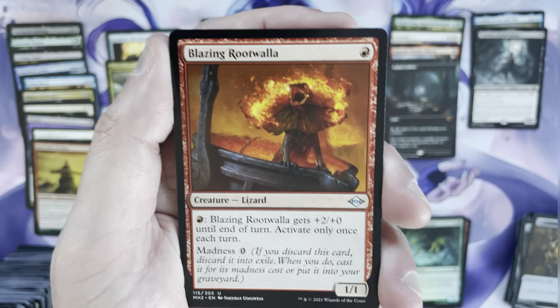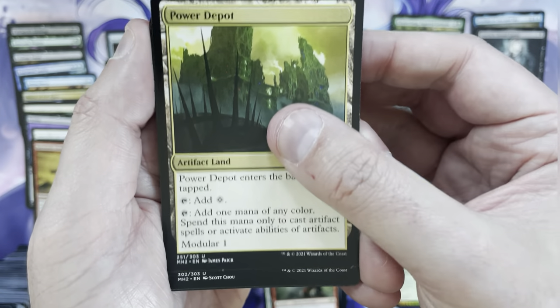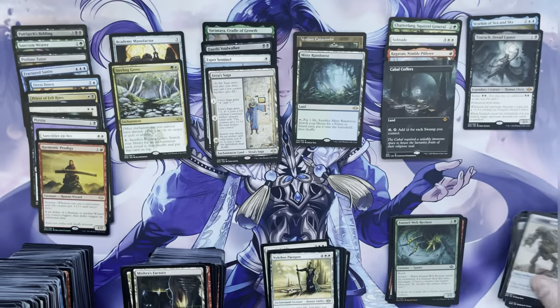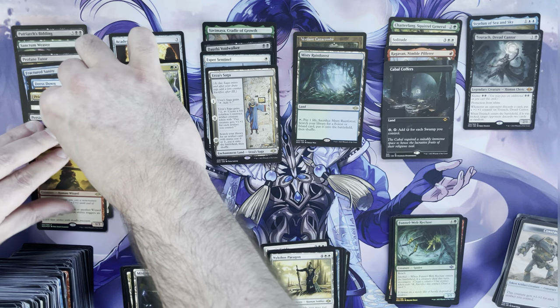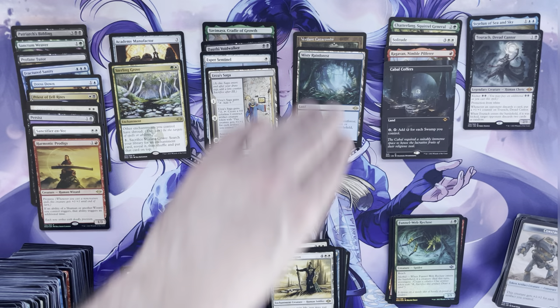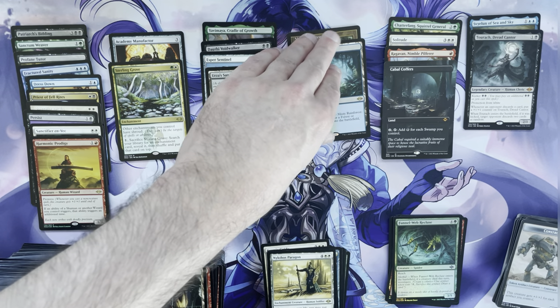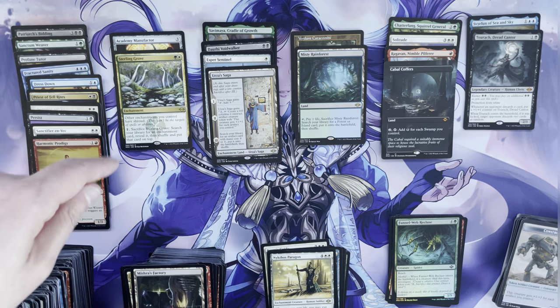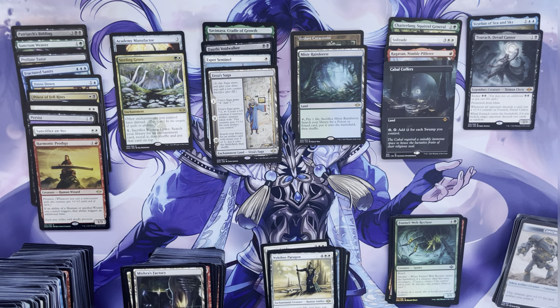Last pack: Prophetic Titan, Blazing Rootwalla, Power Depot, Mishra's Factory — and we conclude with Nykthos Paragon and our token. Six mythics — that was pretty on point. We crushed it with four really top-end mythics and only two of the Womp Womp ones. Two fetchlands, one being a retro frame. Urza's Saga, Esper Sentinel, Dauthi Voidwalker, Yavimaya Cradle of Growth for rares. Plus Academy Manufacturer, Sterling Grove, and a bunch of other playables. Box is incredible.